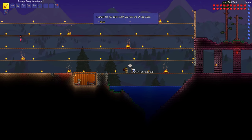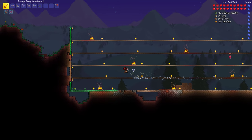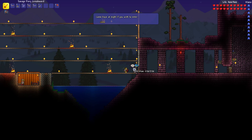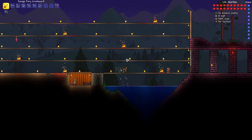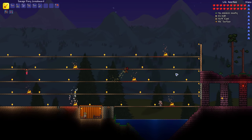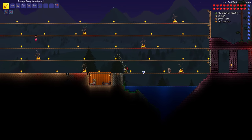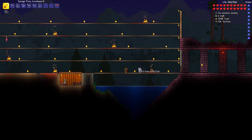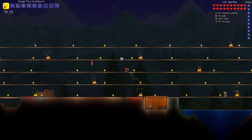We start running and pick up speed slowly until we get to 34 miles per hour, but if we double-tap with the Shield of Cthulhu we instantly get up to 34 miles per hour — that's great. Once we beat Skeletron we can finally free up the dungeon, get the Muramasa, and get the last thing we need for the Night's Edge, which is a fantastic sword.